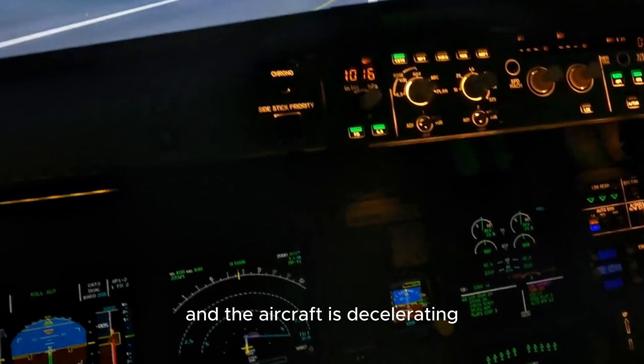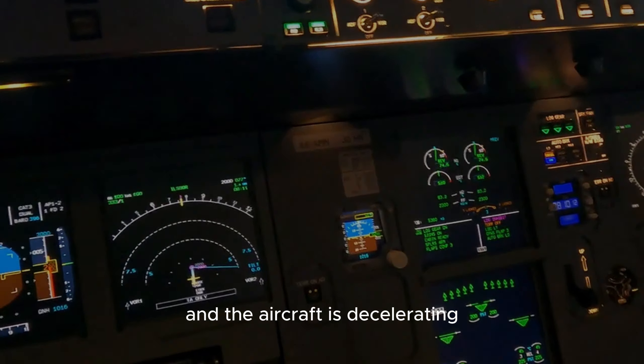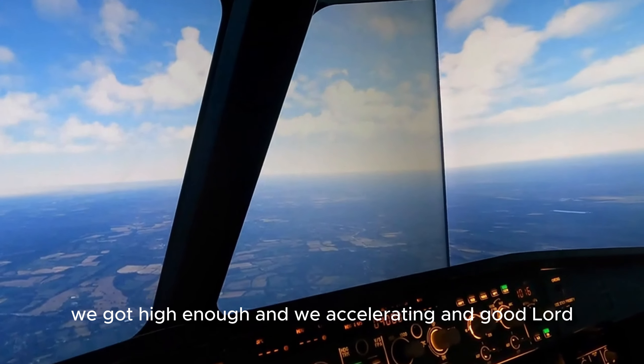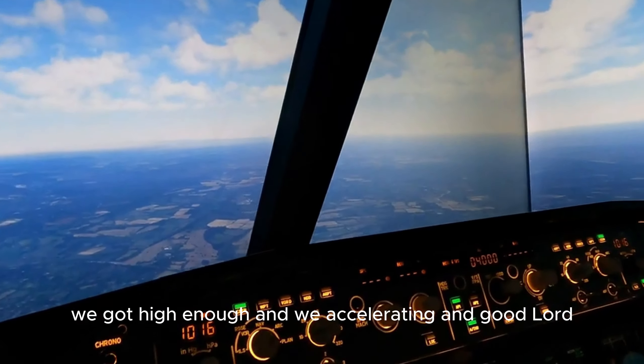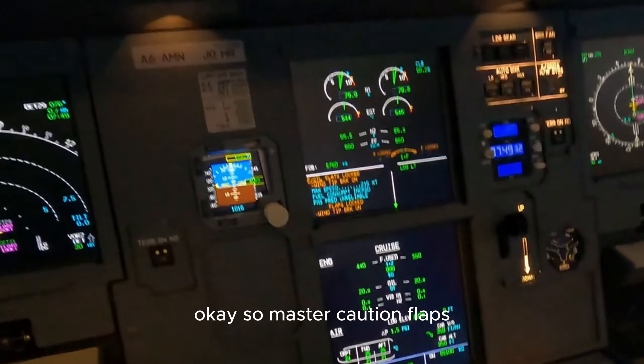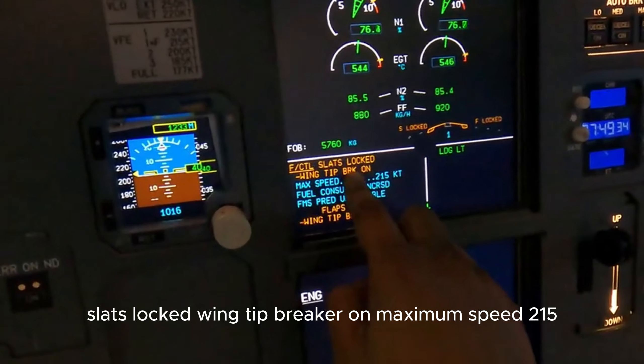The aircraft is decelerating. So we performed the takeoff, we got high enough, and we're accelerating. What do we have now? Master caution. Flaps, slats locked, wingtip breaker on.